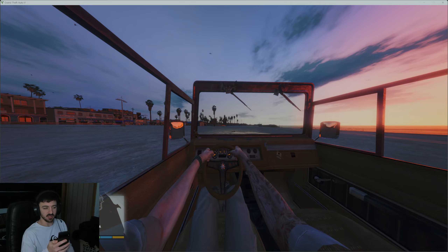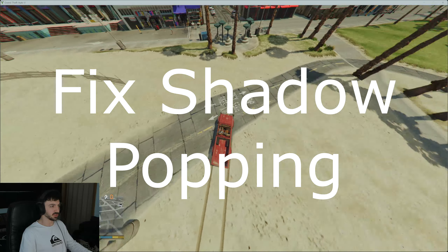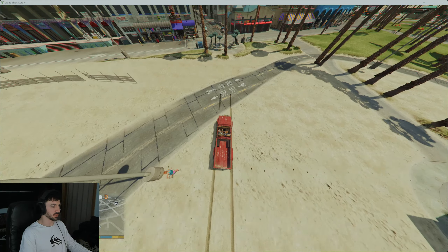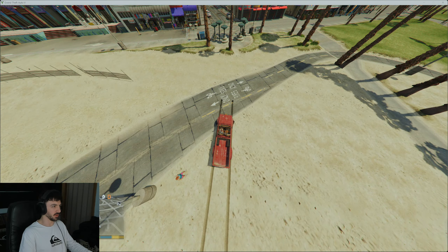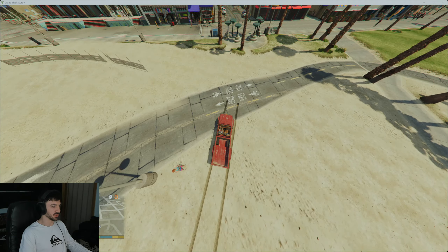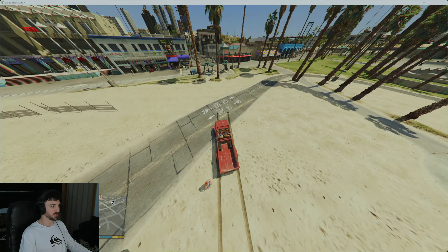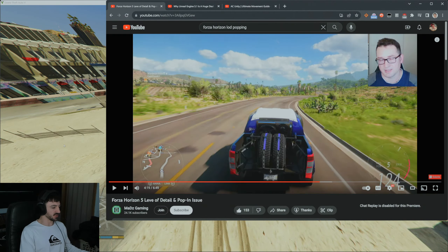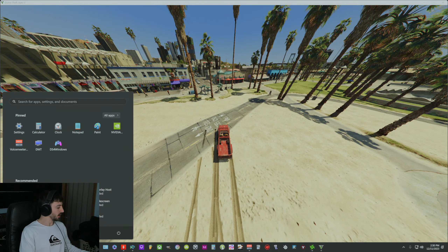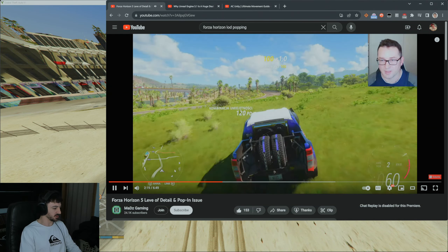The next thing I want to see fixed is a lot of popping issues. You can see like all the shadows — look at the shadow on the front left here — disappear and then reappear. So there's an issue with the shadows when driving really fast. This is a game from 2011, but Forza Horizon 5 is having the same exact issues.